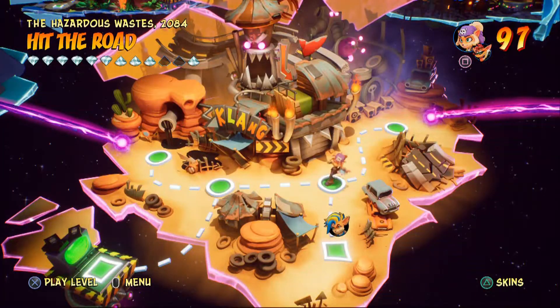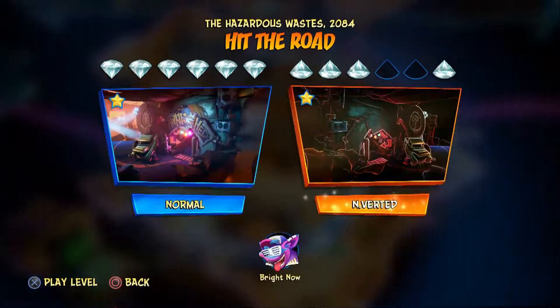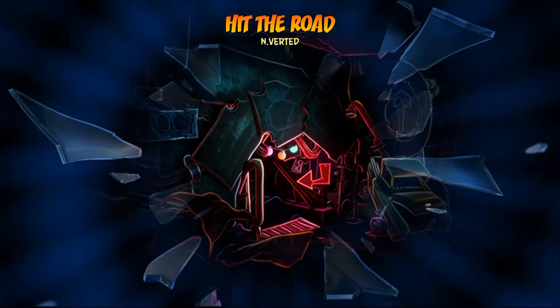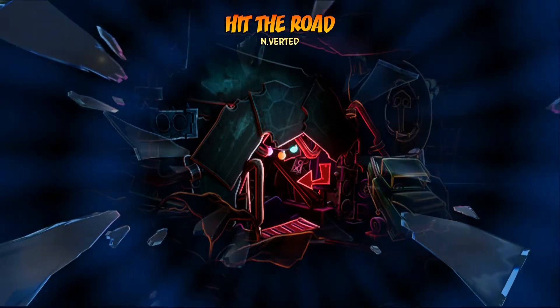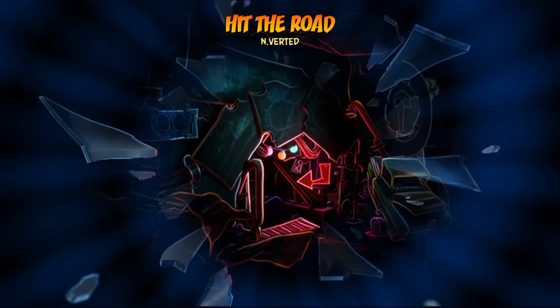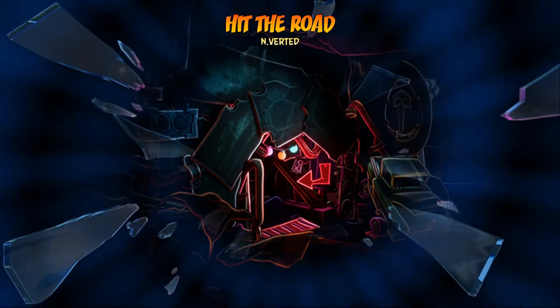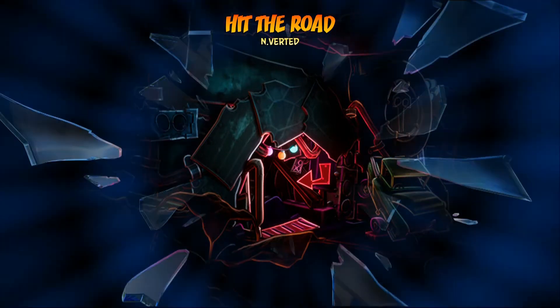Alright guys, welcome back to more Let's Play Crash Bandicoot 4. We are going to do the inverted Hit the Road. We just got the box gem in the last video, in the normal. We also got the green colored gem, thankfully. So now we're just going to go through this, get the three deaths or less gem and the box gem. And then it's only relics that we have to deal with in this level.